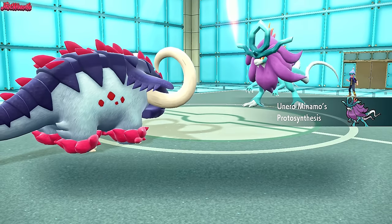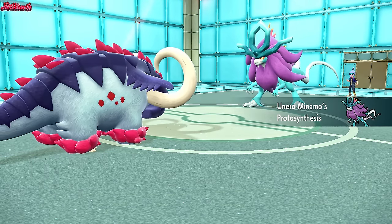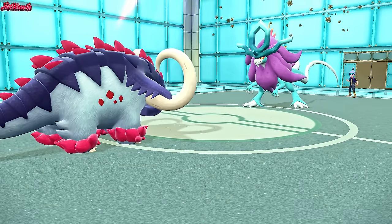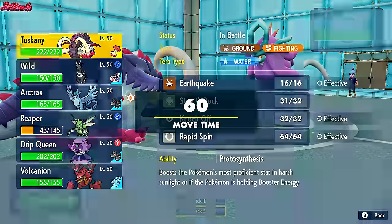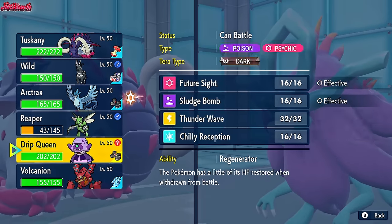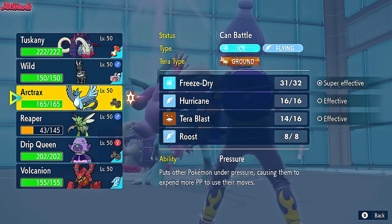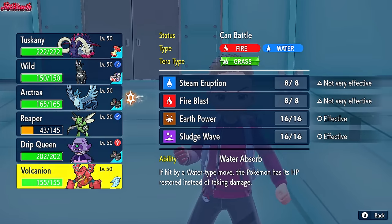I didn't want to go for Knock Off or Earthquake because I was worried about Weakness Policy. They're going to go into Walking Wake — this thing is a threat. It's going to get a Special Attack boost. I should have used Knock Off, because if I could have knocked this thing's item off and it was Choice Specs, that would be amazing. We do outspeed it with some things — Zebstrika is one of those. If we assume they go for Hydro Steam, we should go Volcanion.